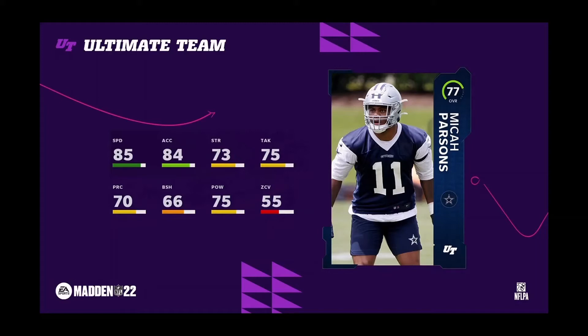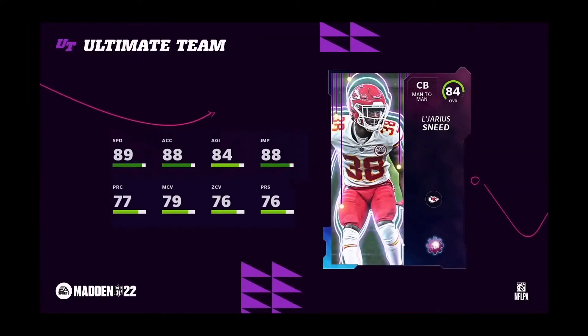Now we have Micah Parsons. This is his gold card — besides his rookie premiere card. He comes in at 85 speed and 84 acceleration. This card right here will be a good budget beast if you guys want some good budget options on day one of Madden 22, or even within the first couple weeks or month.